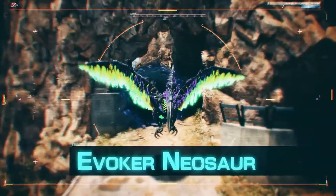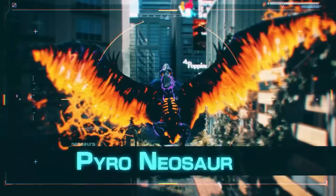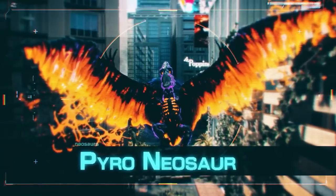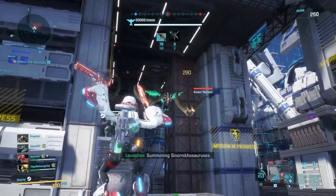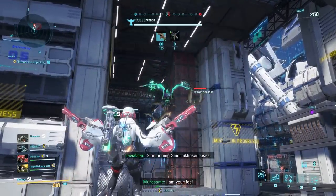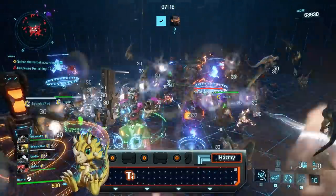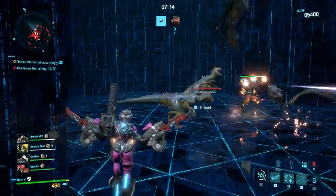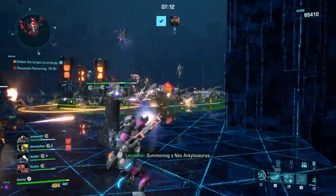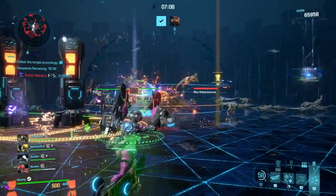There are two Neosaur variants of the Pteranodon: the Evoker and the Pyrotheranodon. These are two really annoying flying dinosaurs, but fortunately they have very easy weak spots — their heads. Note that they have a very large health pool, especially the Pyro Neosaur, which also deals large amounts of damage to your team. I recommend having a tank exosuit like Roadblock or Krieger when they're around, as those barriers might come in very handy to block their explosions.